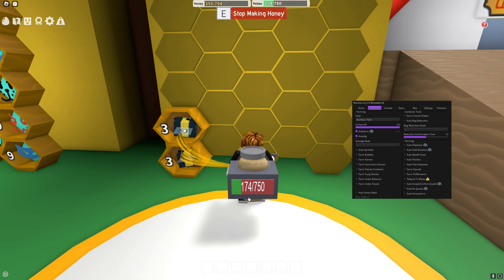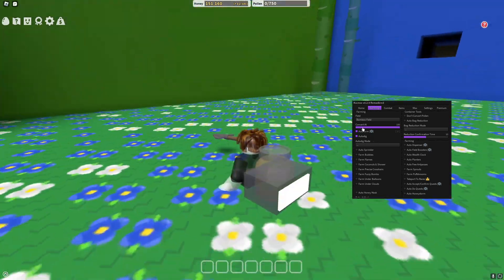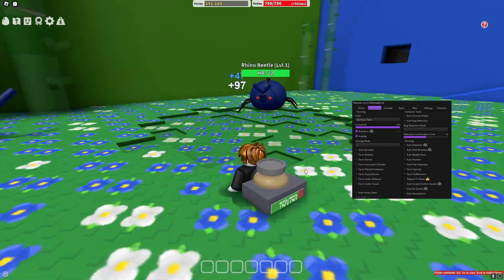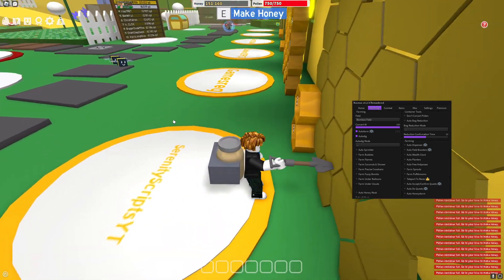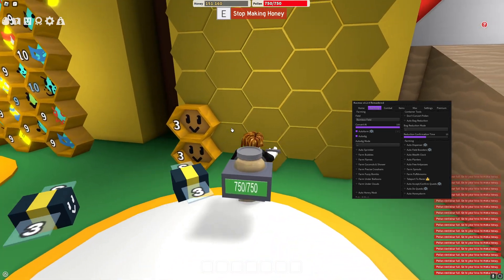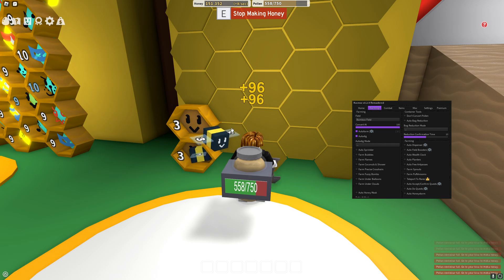I left this on for around half an hour and I made 150,000 worth of honey — you can see how broken that is. Once it empties out, it will teleport me to the bamboo field I've chosen, and you can see how quickly it fills up. It instantly gets back, waits for the bees, and then starts making the actual honey again. It literally took a couple of seconds to fill that bag up.